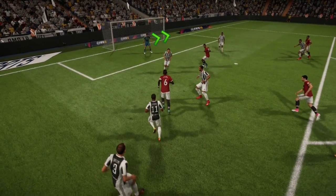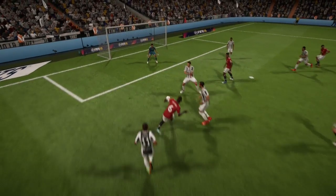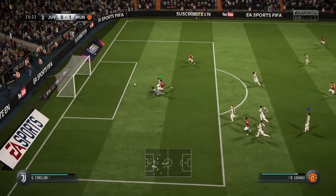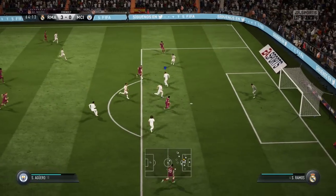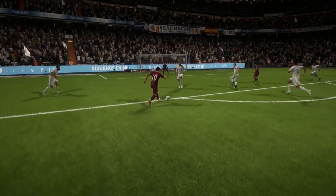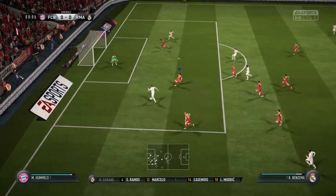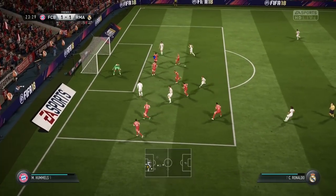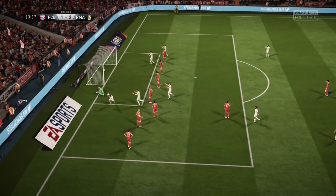Press your right stick down until you hear a clicking sound and keep holding it down. The more you hold R3 down, the more the goalkeeper will move — up to a certain distance — so be careful that you don't leave the near post wide open. This trick will work less well against the AI, since it registers all your movements and will finish in the near post.